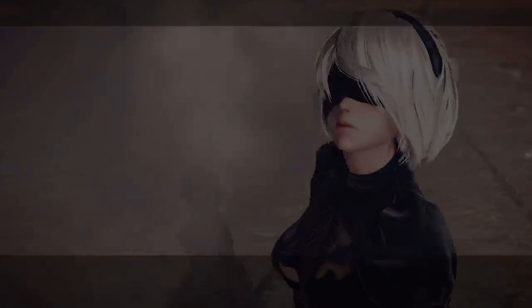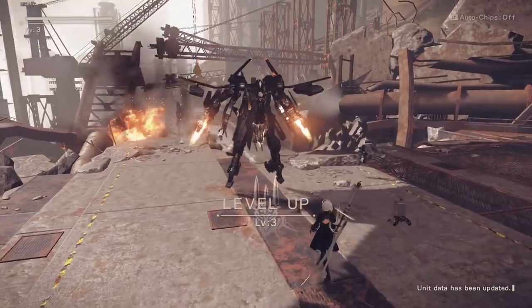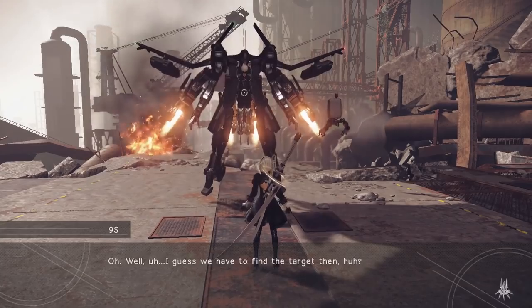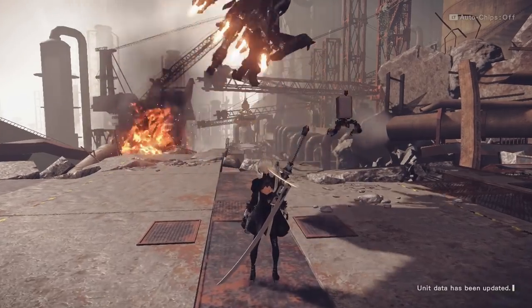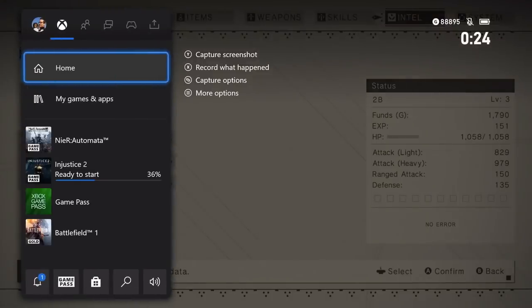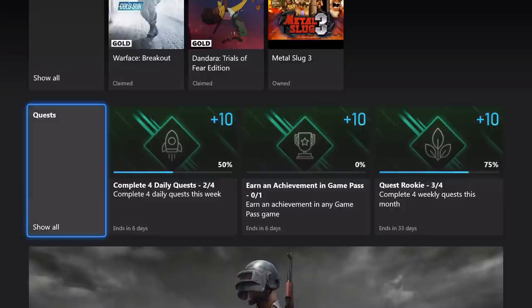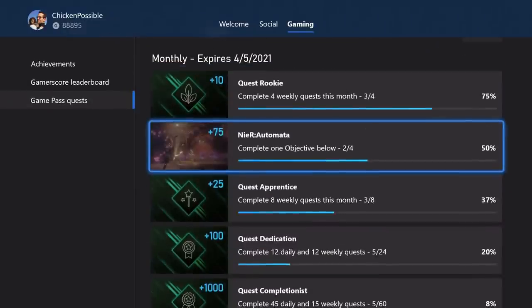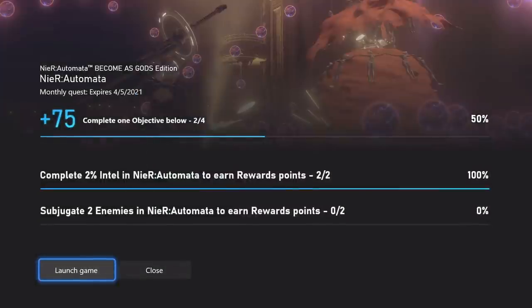Hold down the B button and you'll get introduced to the other main character, 9S. So 2B is the girl and 9S is the boy — we need to play as both of them. Pause and hop over to the Game Pass app to check your percentage on the intel. If you're set up like I am, you probably already have the two percent completed after that battle. I have the two percent done, but the quest is not unlocked yet — it shows two out of four. So the only other solution is to subjugate two enemies.